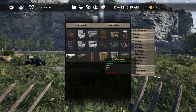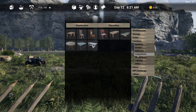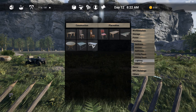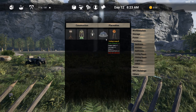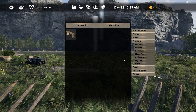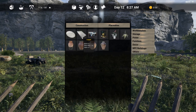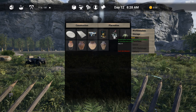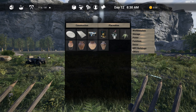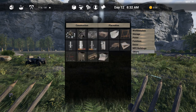We can actually decorate our house now - there's lots of new living room furniture, dining room furniture, extra lighting that wasn't in the game before. We also have a wooden bench, decor items, different carpets, pictures, paintings, plants, and vases. There's lots and lots of different things to choose from.